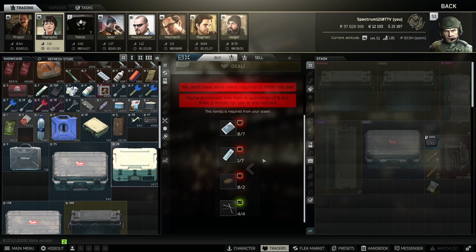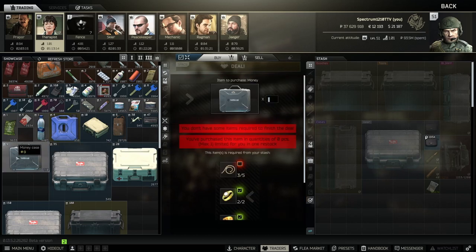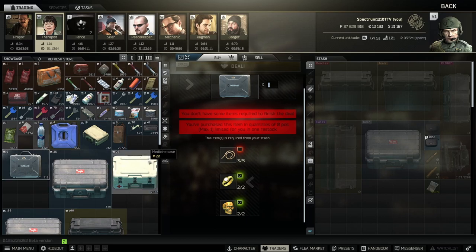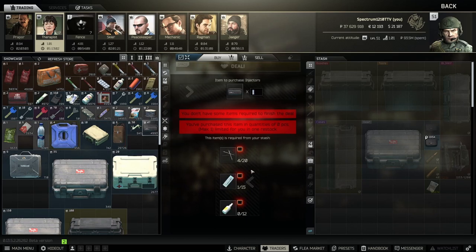The med case barter is good — you only really need one or two, but this is how I get them. The money case — if you're a normal person who isn't a psychopathic hoarder you only really need one, but I usually have two or three. The injector case is a must-have — really good barter, cheapest way to get them by far, especially if you do it early wipe.